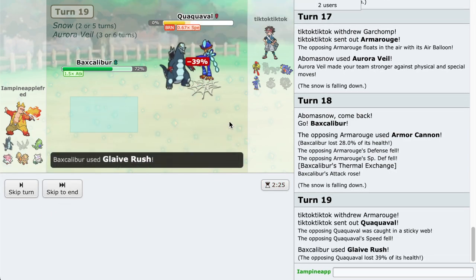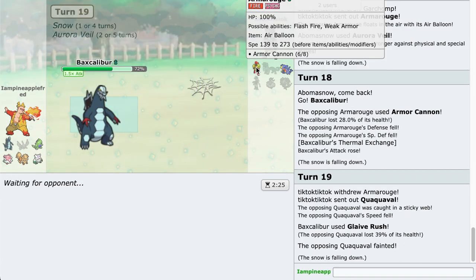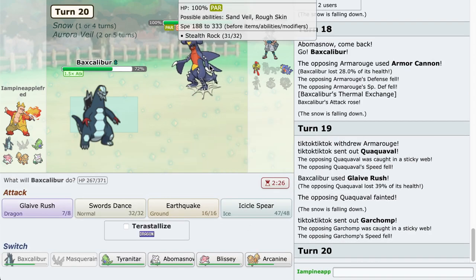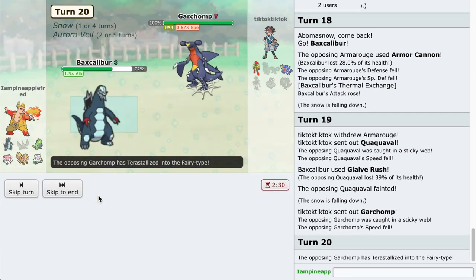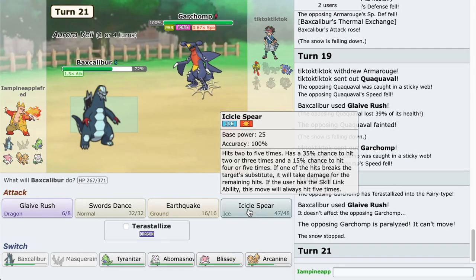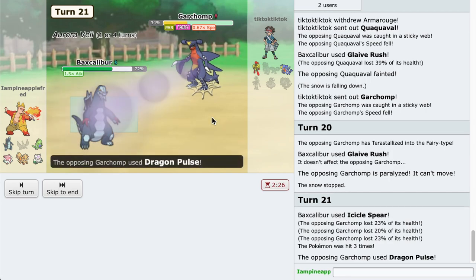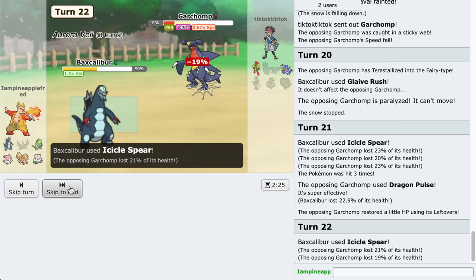Down goes the Quaquaval. Freaking Pokemon man, just make some normal names. Quaquaval down, and then Armarouge and Garchomp should be going down too. This Pokemon is absolutely insanely broken. I'm gonna use Icicle Spear just in case this thing is sashed. You know what, let's go for the Glaive Rush even if it is sashed. Lucky for us they got paralyzed. We have the Aurora Veil up. Yeah, they would not have been able to kill - that was not even close. Let's go for Icicle Spear again and down goes the Garchomp.